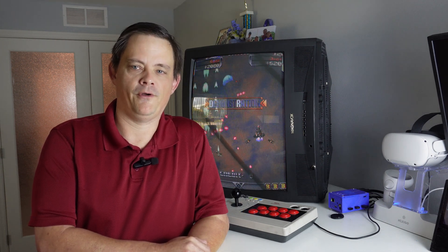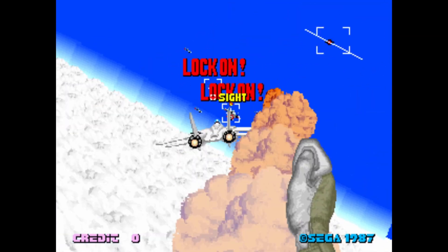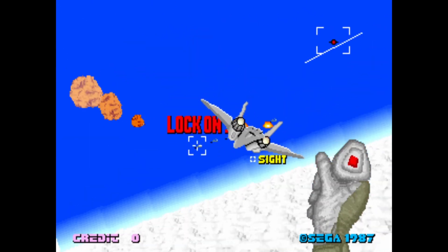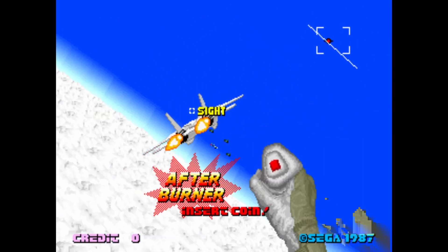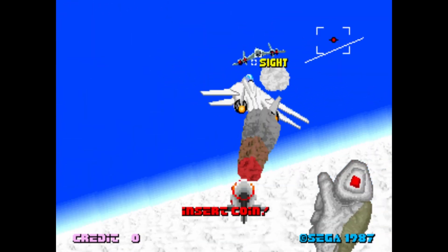Another favorite of mine that's not yet on the MiSTer — there are some alternatives to run this on the 32X — would be Afterburner 2. This is Sega's Superscalar hardware, very similar to what we have up and running in OutRun already. So this is probably just an evolution on that OutRun core, at least I'm hoping so, and I'm hoping we see this in the near future.